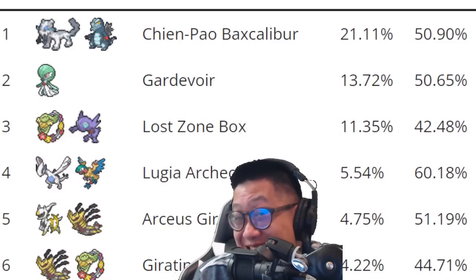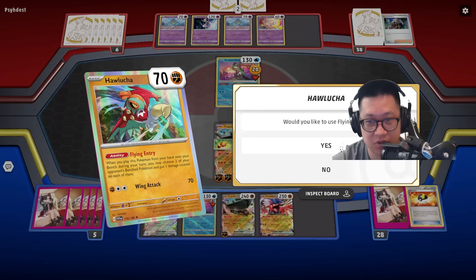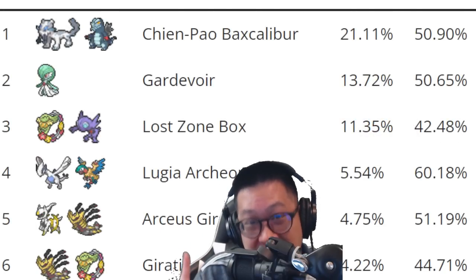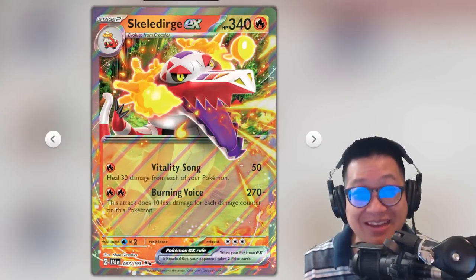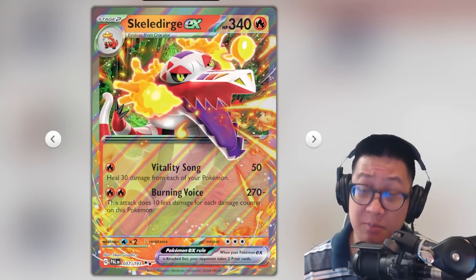According to Limitless TCG, the top four decks are these guys right here. However, Gardevoir surrendered early to me so I'm not gonna put that match in. Instead, you'll see the top one, three, and four as the matches. There's also a fourth Skeledurge match, but that one Donald suffers in, and that's why I'm gonna hide that match in the back.